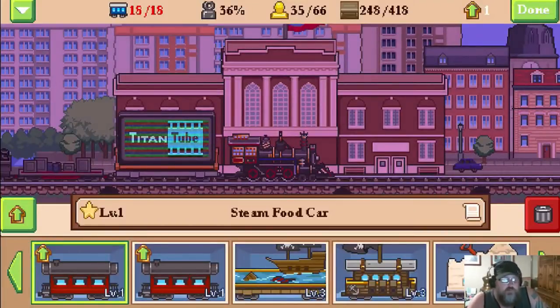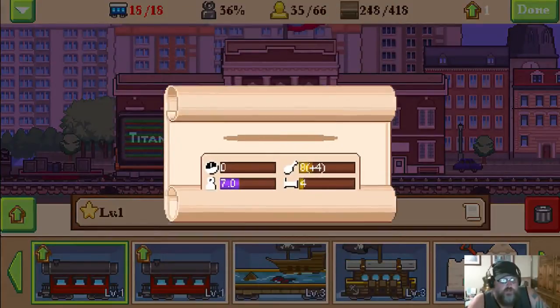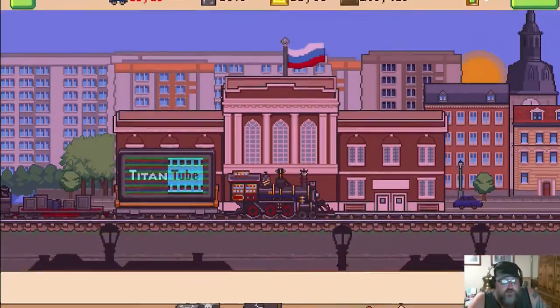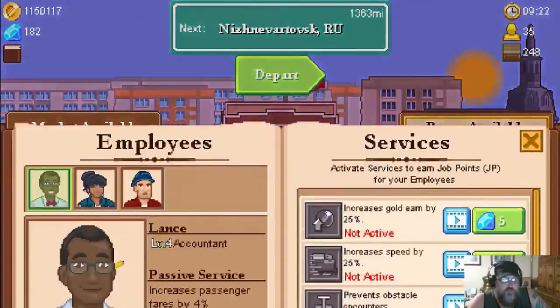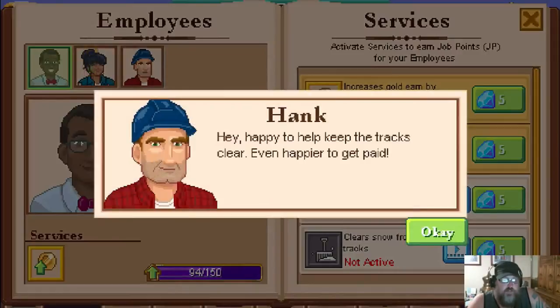The training area - that's actually where you build your train. I had an upgrade to do so I popped that. Right now I'm running a full cargo train - at the top you can see I'm 18 of 18 cars, pulling 36% weight, I can hold 66 passengers and 35 of those are taken, and I have 248 cargo out of 418. Since we're running the full cargo train and trying to complete regions, let's maximize profits for a bit while we're playing.